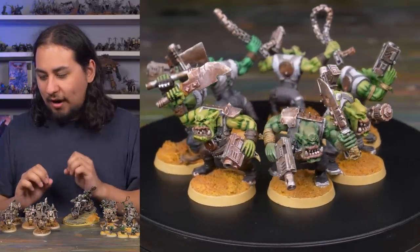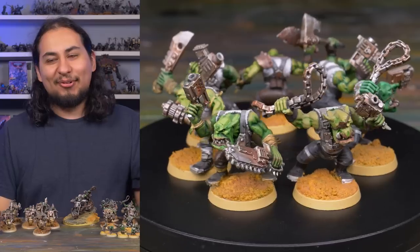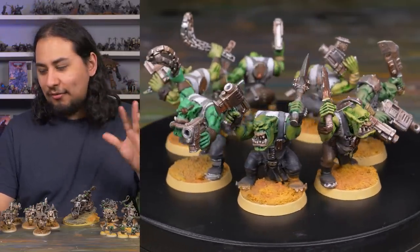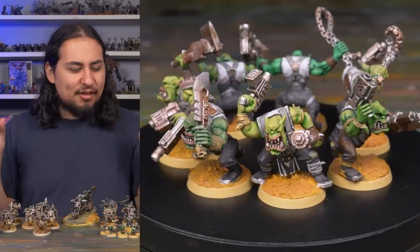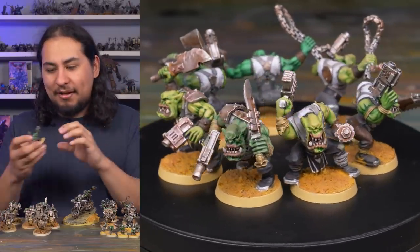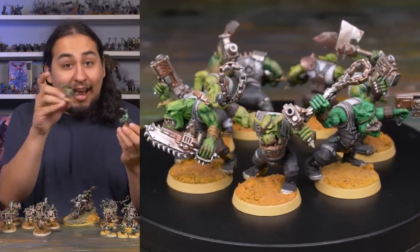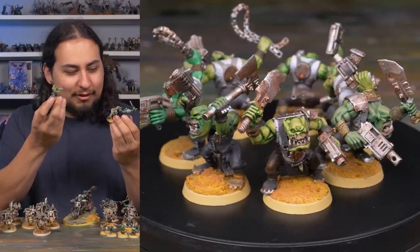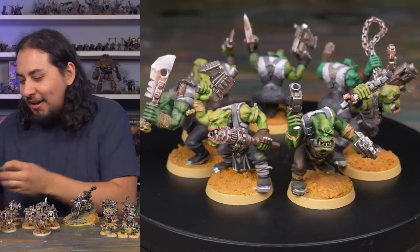I think 60 boys is like the minimum number required for an Orc army. But I might actually build the next 30 as Shoota boys, and I might have them all be shirtless because I have a bunch of shirtless Orc torsos from a company called Spellcrow. So I think I might do the next 30 as Shoota and just have it not be WYSIWYG — like, all of my boys for this game are Shoota or all the boys are Slugga. Especially for Orcs, it's really silly to be a stickler for WYSIWYG accuracy, especially when every single Orc weapon looks different. This guy has a weird pistol and chain, this guy has almost a flamethrowery-looking pistol and a chain, and this guy has a chain axe with a chainsaw on a handle. So if every Orc is going to look slightly different, you might as well make the models that look the coolest and let WYSIWYG fall to the wayside.